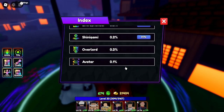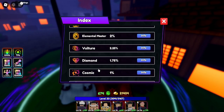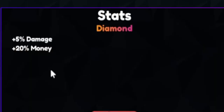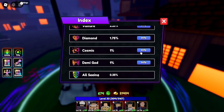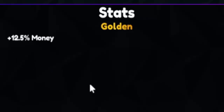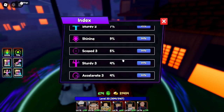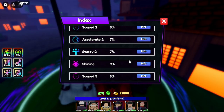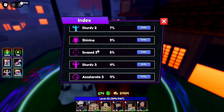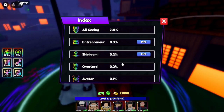For money techniques: Entrepreneur is the best, Diamond gives 20 money, Golden gives 12 money, and Shining gives 10 money — all decent fallbacks. There are also techniques for crit chance, range, and crit damage, but don't go for those — go for damage, because you don't want to rely on a chance to crit when you can just have more base damage.